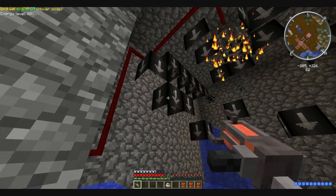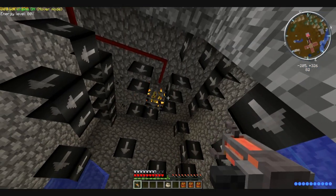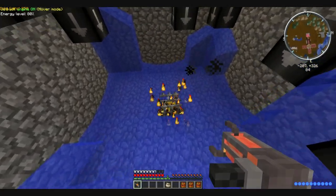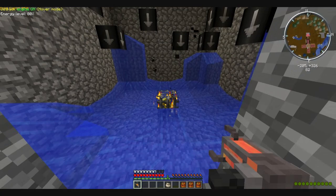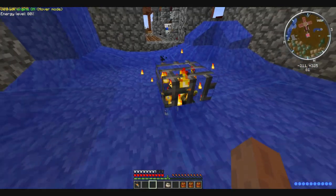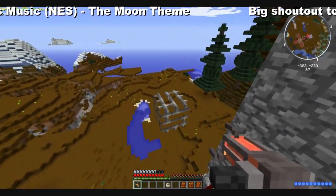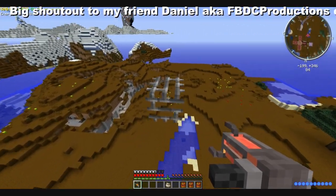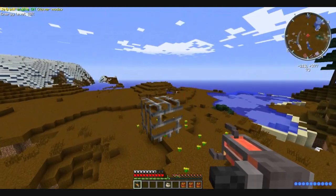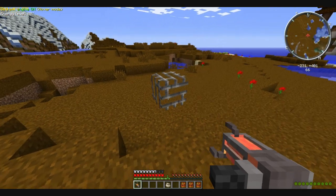Those missing texture blocks are something I'm having to fix. Oh my god, that scared the crap out of me. So this is a soul shards spawner, obviously spawning blazes in. I do want to move this from my base for a little bit, so I am going to set it safely over here while I work on it. I know we are in peaceful right now, so no monsters will spawn.